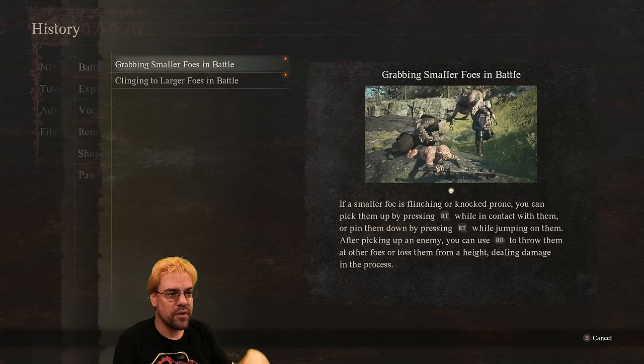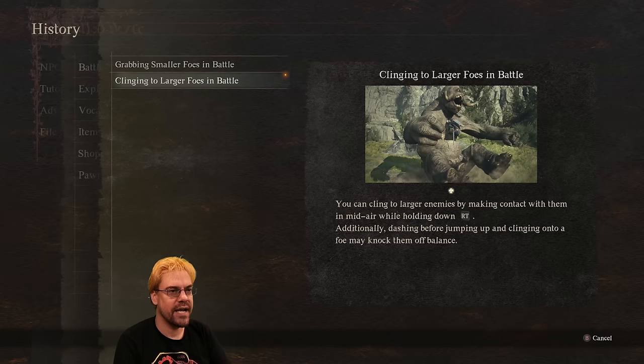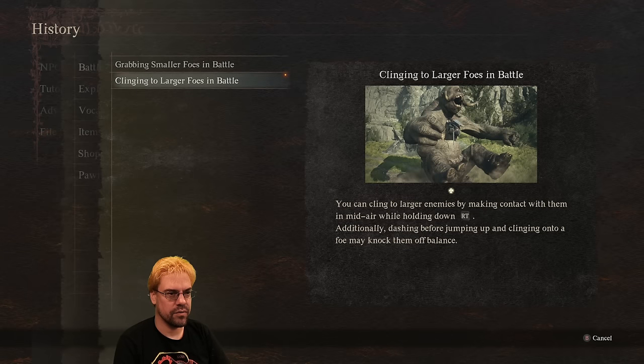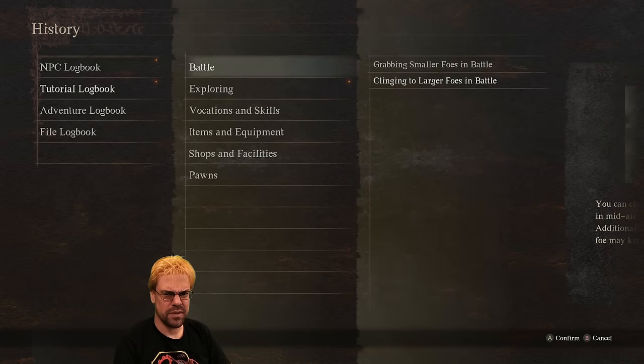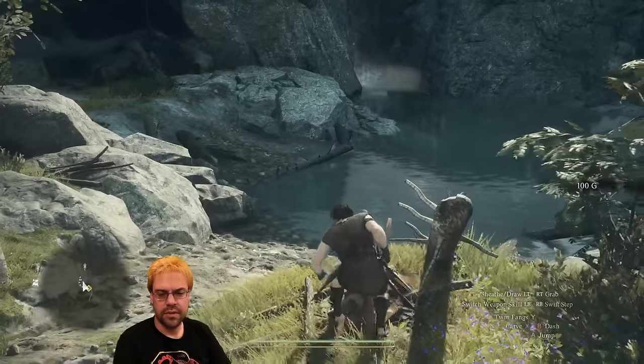Grabbing smaller foes — if a smaller foe is flinching or knocked prone, you can pick them up by pressing RT, or pin them down by pressing RT while jumping on them. Interesting, so if you jump and grab it will pin them down. Was that in the first one? I don't remember doing that at all if it was.